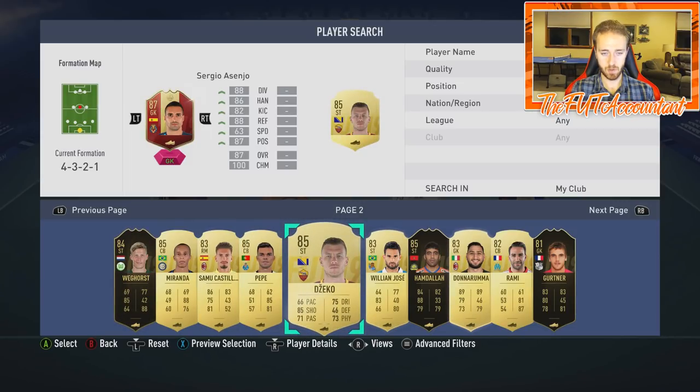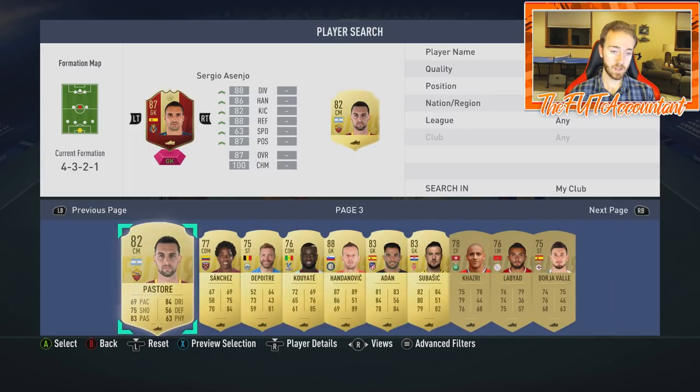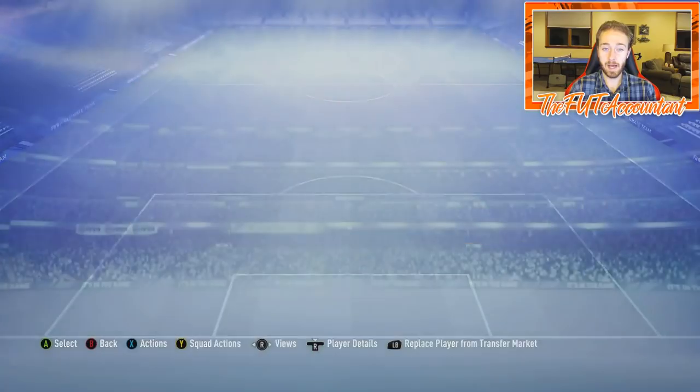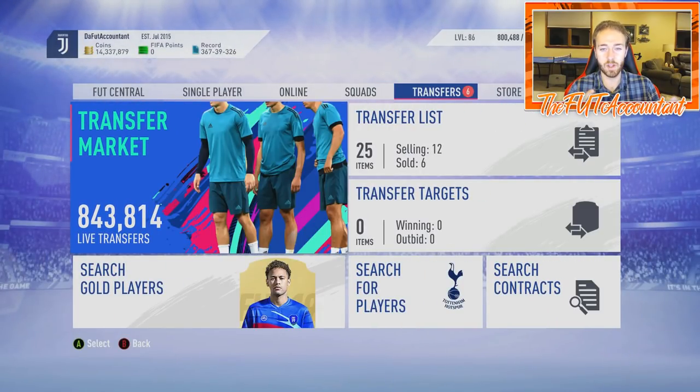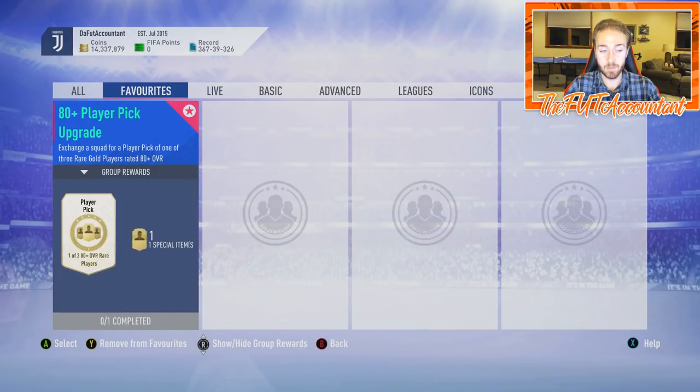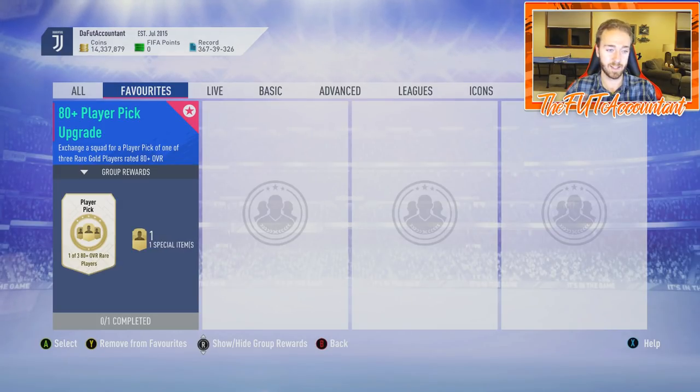We got three informs and three 85-rated players, plus some 83s. From earlier today I also got Handanovic, Subasic, and Adan in a row, so I feel like I'm in the positive overall for these upgrade packs. All in all, I think they're pretty good — better than you'd expect. You saw I had a nice streak of about 10 where I got 85s and informs. It wouldn't hurt to put 10 of them together, spend around 80,000 coins if you want to test your luck. These are giving out better than you'd assume for just being 80-plus rated. If you enjoyed the video, smash thumbs up, comment below with any questions, and subscribe if you're new. It's been Nate the Foot Accountant — catch you guys later, peace out.